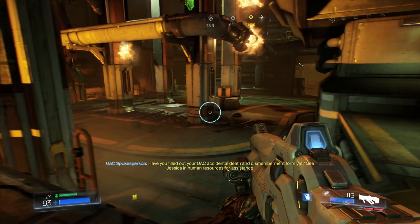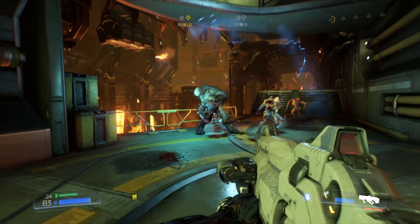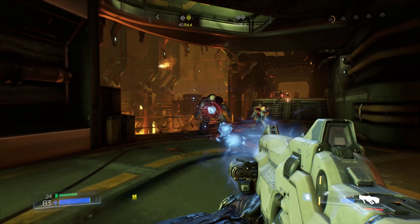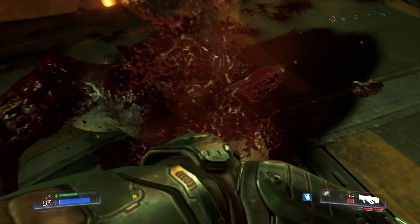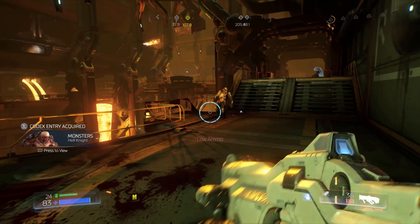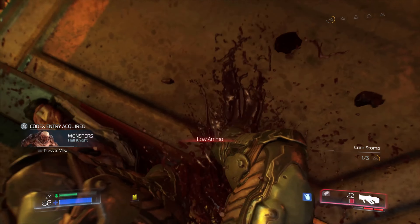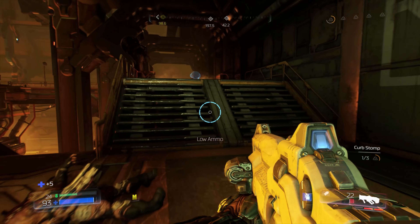We just grab that yellow key card and we can head out — or can we? More demons spawn and we get our first Hell Knight. I immediately make the Hell Knight my priority because he is quite the bastard and a half to deal with.